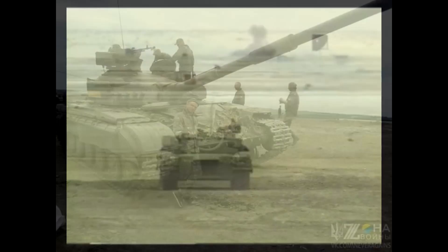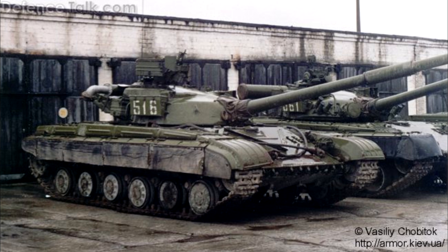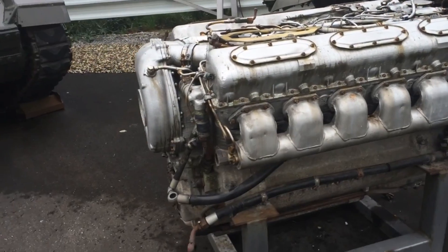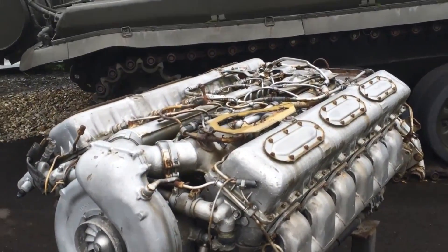The turret of T-64B was improved compared to its predecessor, but the biggest issue was that the hull protection remained the same as the T-64A's. This means the hull was less protected than the one on the T-72 Ural-1. It should also be noted that the T-64s used a 700hp opposed-piston engine, which was inferior to T-72's 780hp V-shaped diesel. This meant that T-72 was more mobile.